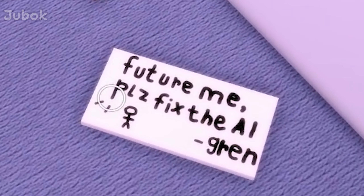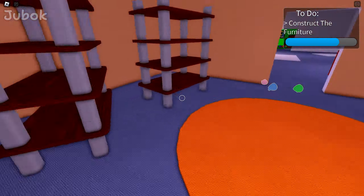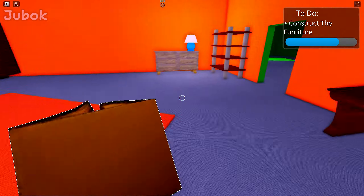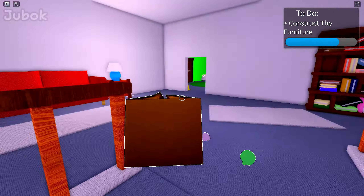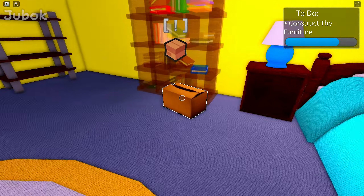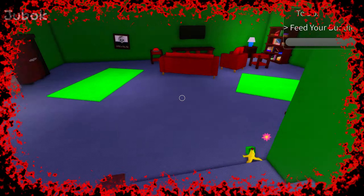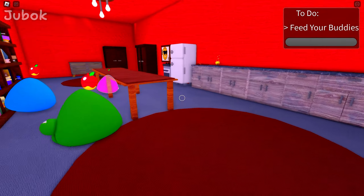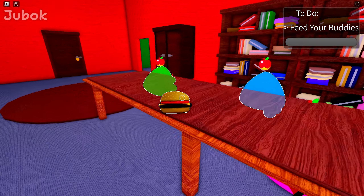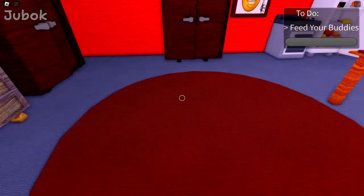There was a hidden message here. Since I've restarted the game, I need to unlock the doors that were locked again. New objective: feed my buddies. Kids, it's time for a happy meal! When feeding the children, it's easiest to gather them in one place and feed them.